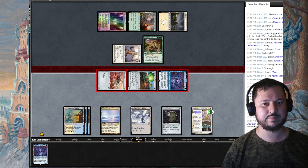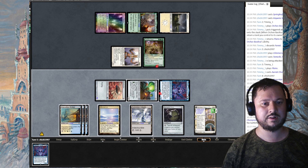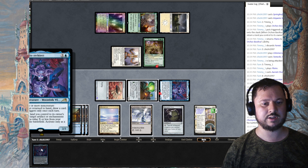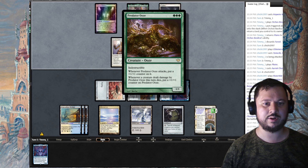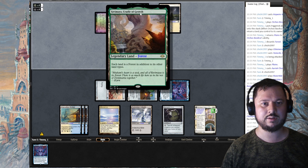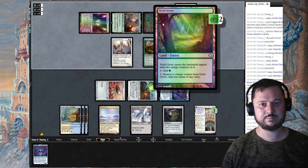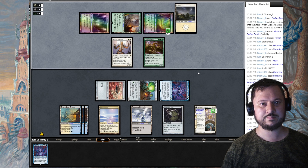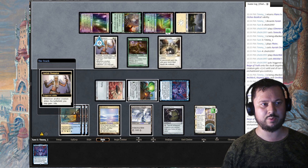He needs to block something. If he blocks Haywire Mite, he takes damage from Dameshi — takes eight damage. I wonder if I should play out the second Dameshi. Let's see what he does. Yavimaya Predator Ooze — I've never seen someone play this. It's quite a unique thing going on — Cradle of Growth, but the Ooze with Vivid Grove. He gains four, now two — it's interesting.